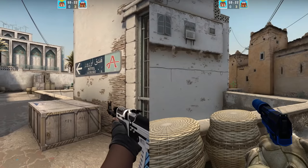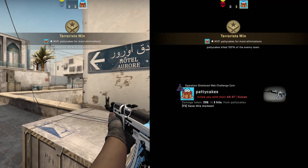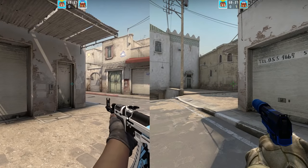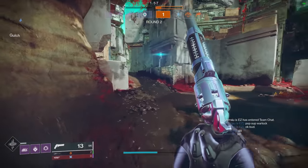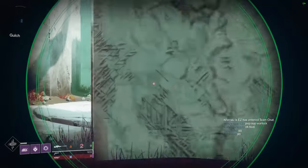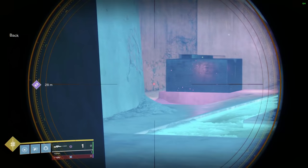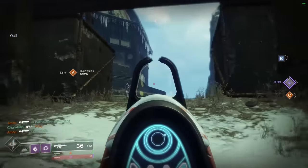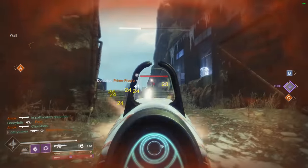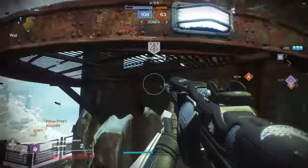Most maps in FPS games have positions that are frequently held by enemy players. It's crucial to pay attention when you're playing and learn these spots and maps so that you can practice peeking these positions with a combination of these techniques. In games like Destiny that have advanced movement techniques like sliding, it can also be helpful to slide clear an angle instead of just strafing out. This makes your hitbox slightly more difficult to hit since you're lower to the ground and moving faster during that slide animation.